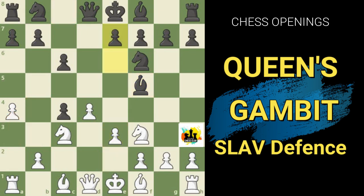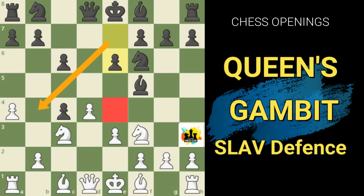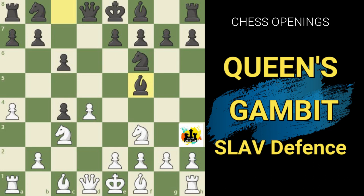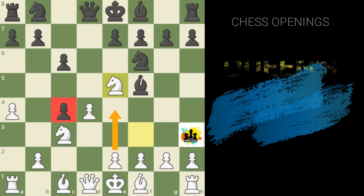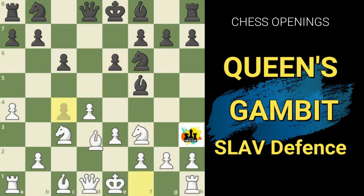Black is now setting his sights on playing e7 to e6 and bishop to b4. There is an important strategic justification: by placing the bishop on b4, Black indirectly influences the critical e4 square and makes it harder for White to achieve e2 to e4. White has a modern alternative here in knight to e5, aiming to capture on c4 differently and eventually play f2 to f3 to achieve e4. But the classical move is e2 to e3, followed by e6, bishop takes c4, and then bishop to f4.